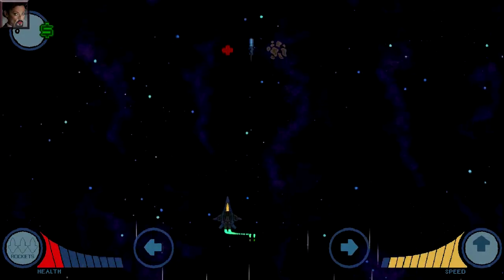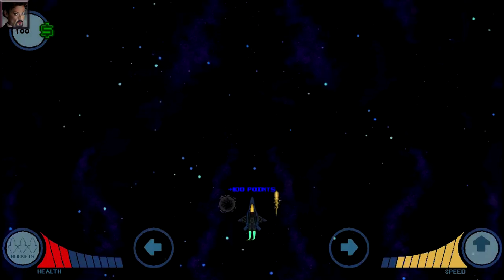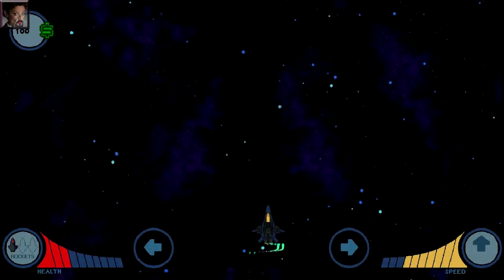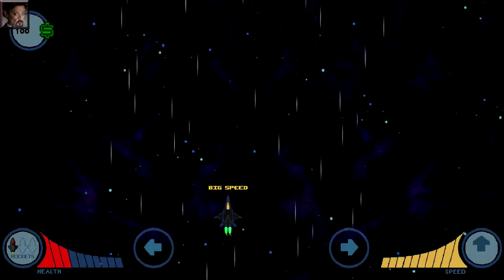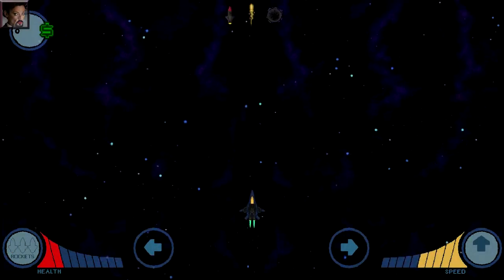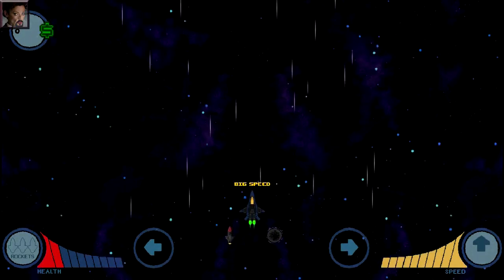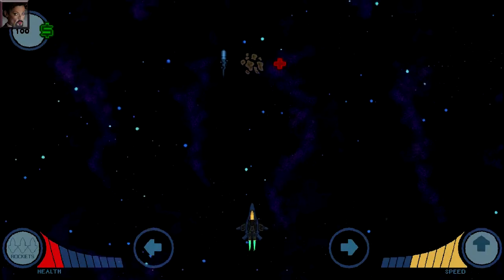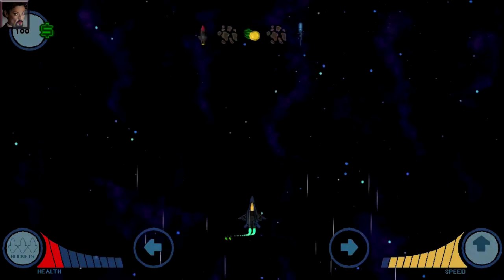$1 Ride is one of those cheapo games that strongly adheres to the old adage of you get what you pay for, and indeed, that's precisely what you're getting with $1 Ride. It's a simple spaceship reflex testing thing where you attempt to keep your ship moving by keeping your speed up, and you keep your speed up by running over these colored comets or energy bolt-looking things.